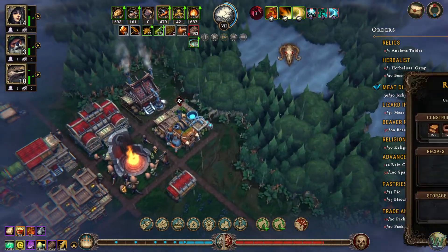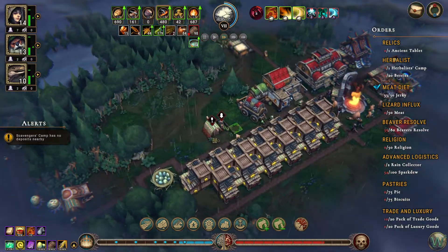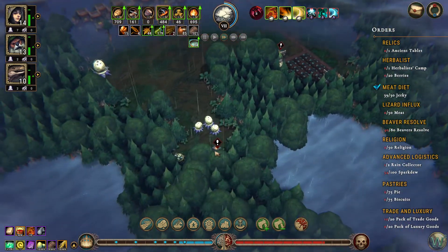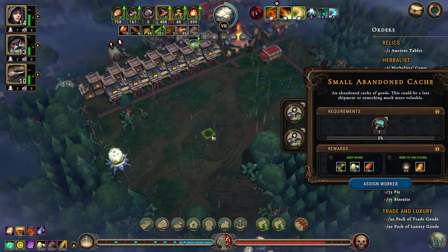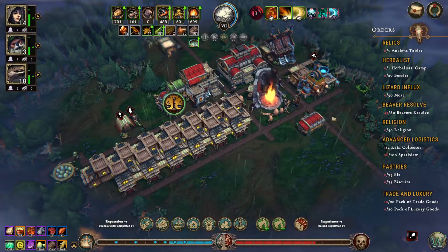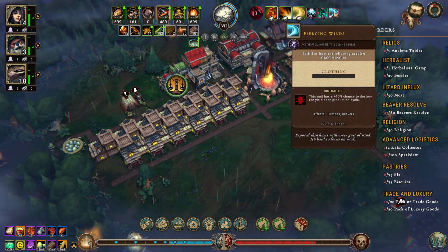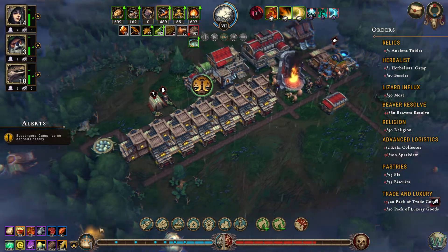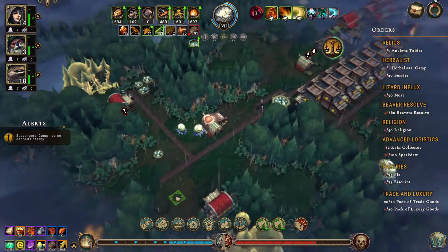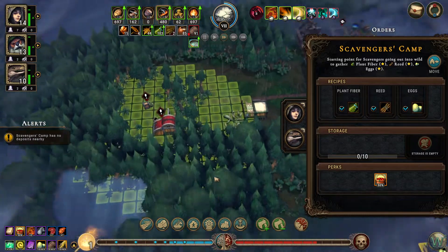We have 50 spark dew collected but we still can't use it because we don't have any parts. We need to see if the trader can sell parts. If I get a few more tools when the trader comes in — oh, the meat diet's done! Let's go ahead and turn that in. That'll give us another point and kick us up to Hostility 2, which isn't good, but we might be able to combat that a little by putting up storage — except we can't, we need parts for that.